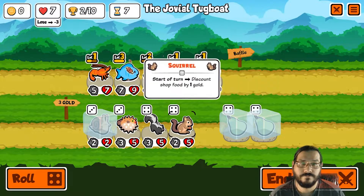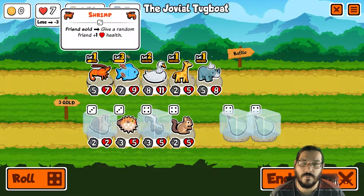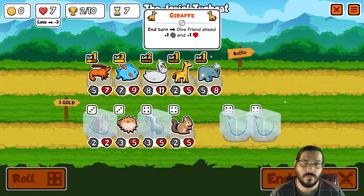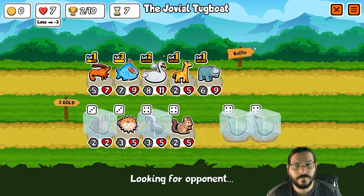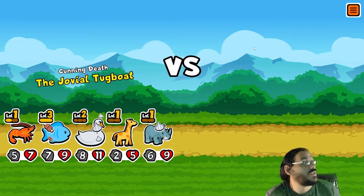A skunk — skunk would be really good. Let's freeze that, because we can buy the snail and then move into skunk, and not make the same mistake we made last time with skunk.